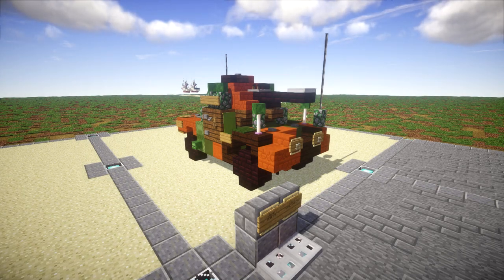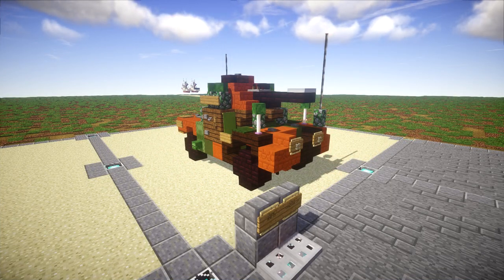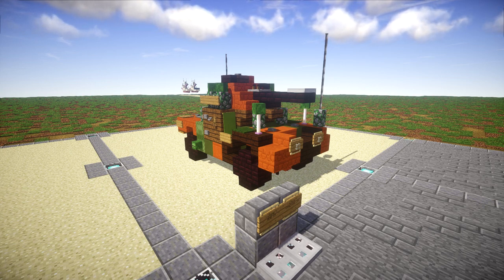In this tutorial we will be building the Panhard 178, also known as the AMD35. This was an advanced French reconnaissance 4x4 armored car designed for the French army cavalry units before World War II. It had a crew of four, equipped with an effective 25mm main armament and a 7.5mm coaxial machine gun. A number of these vehicles were taken over by Germany in the 1940s after the fall of France and employed as the Panzerspagwagen P204F.